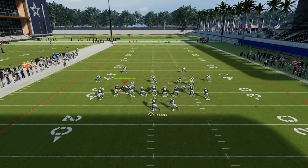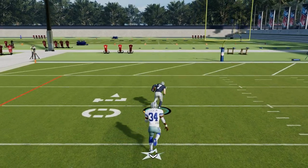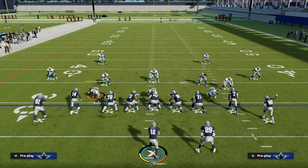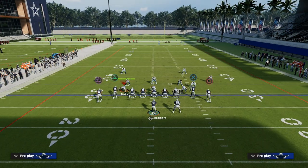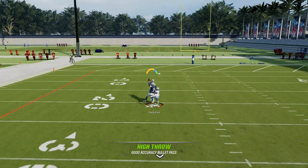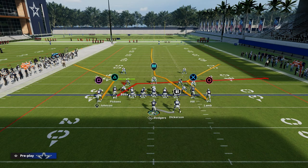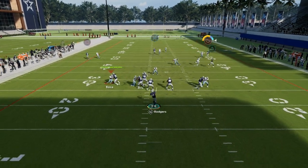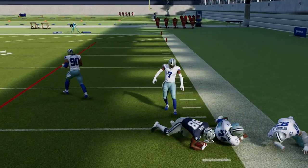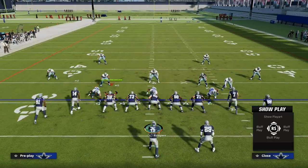In Madden, it's really important to have plays that work against pretty much every defense you're going to face. As you can see, I'm able to attack cover four, cover three, cover two, and cover one. Great plays in Madden are more about space than anything else. You want to attack space in your offense and run an offense where you can attack the entire field. This play largely does that — we're attacking the underneath flat to the right, the deep corner to the right, the deep corner to the left, and the middle seam with our tight end. The only areas we're really not attacking are the deep vertical on the left side, the flat on the left side, and some underneath routes.